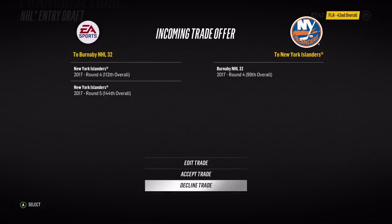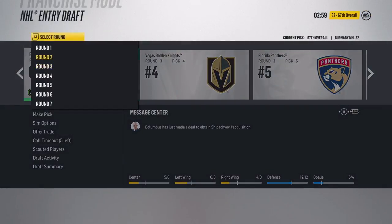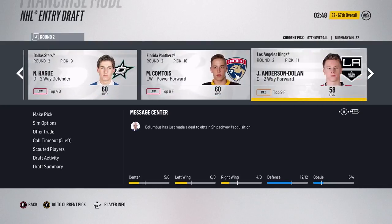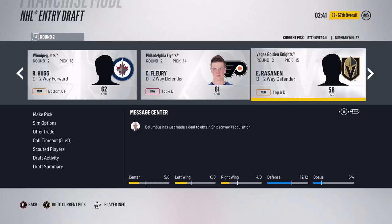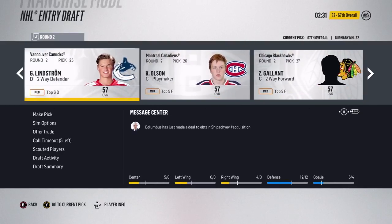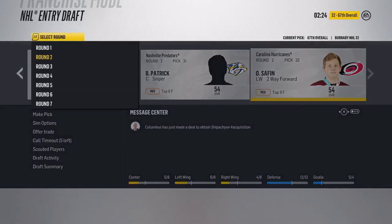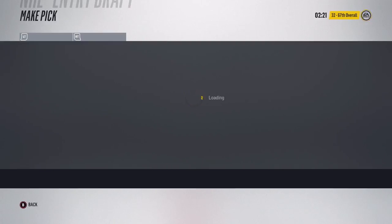We're going to take Liljegren to bolster the defensive core. He's low elite at 66 overall - just about as good as Heiskanen but with less potential, so he's a decent second-round pickup. We'll sim to the next user pick. A trade offer comes in - they want our fourth-round pick for their fourth and a fifth. I'll accept that to get another pick. Yoko Harju shows up as medium top-six, 59 overall, which is worse than Liljegren.